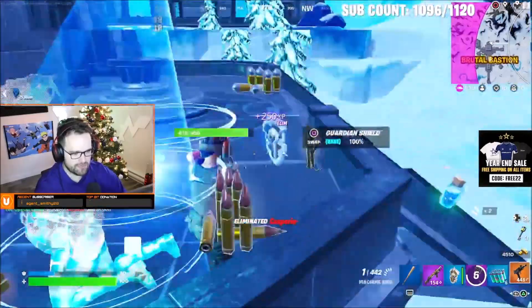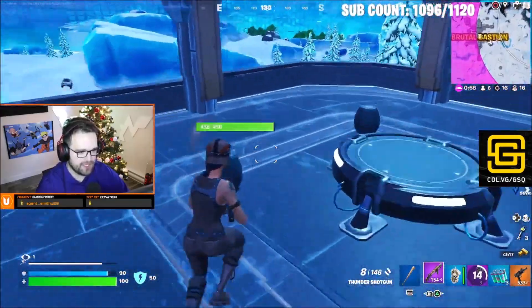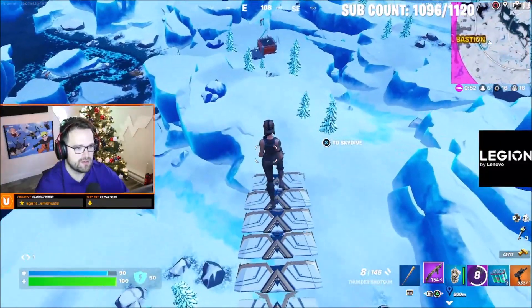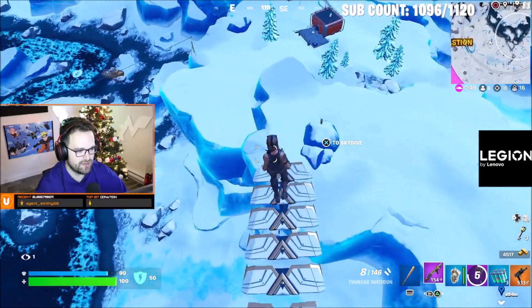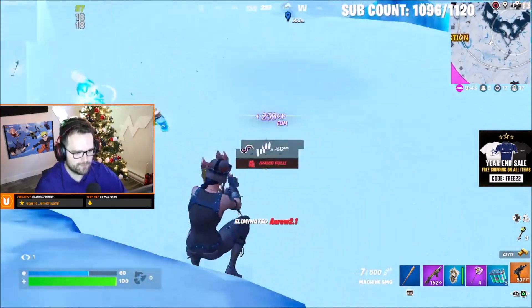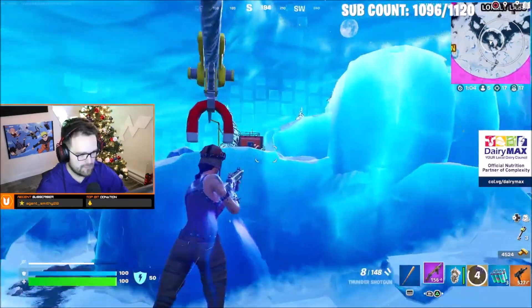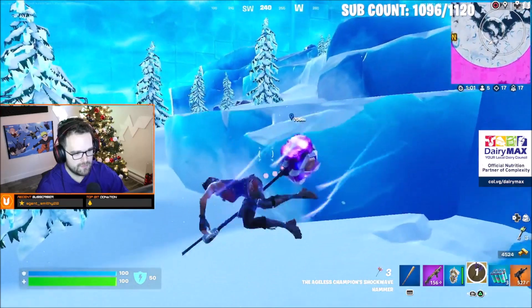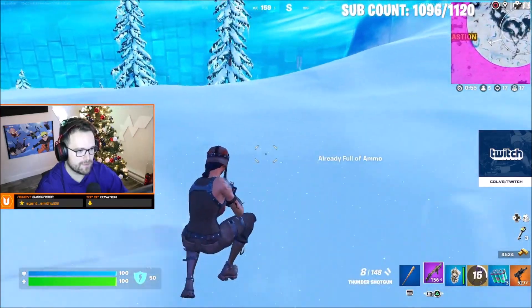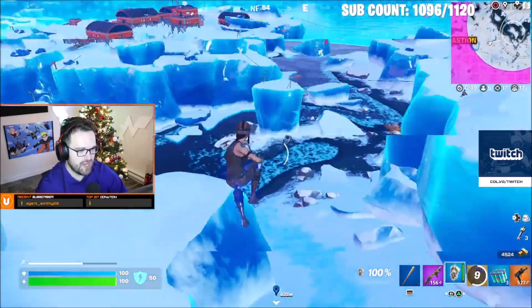Zero aim assist — hello! You keep your shield while sliding, I don't know, maybe I'll try it. Okay this guy's just standing on the rock so he's not in a good situation. Holy hitching, Batman — bro why do I have like two frames when I'm doing this? I'm just trying to drop a 20 bomb.